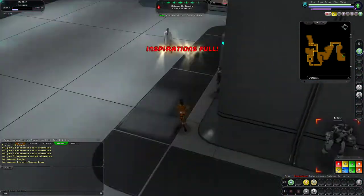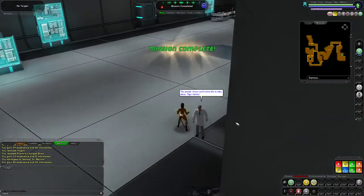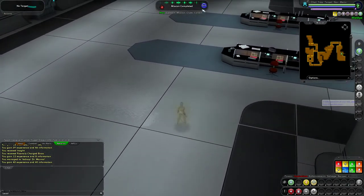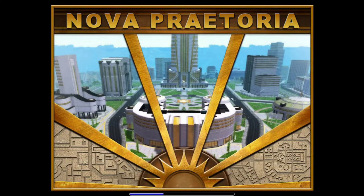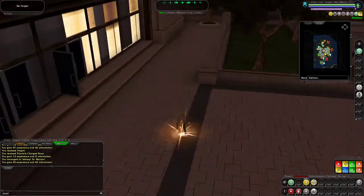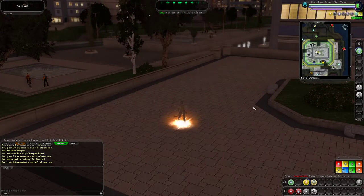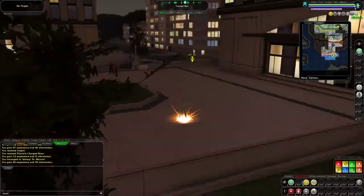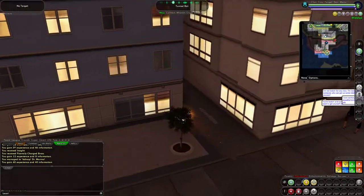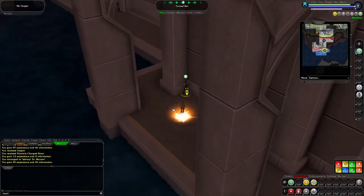As a Stalker, I always target the highest ranked guy first. If it's bosses and lieutenants, I'll sometimes go lieutenant first because you can probably one-shot him. If it's a boss, lieutenant, and 5 minions, I'll hit the lieutenant first — with Assassin's Strike and Build Up you can take him out in one shot, giving you one less guy attacking you. The idea is always to reduce the number of guys going after you, so the weight of numbers stops being against you.